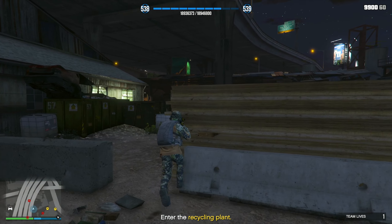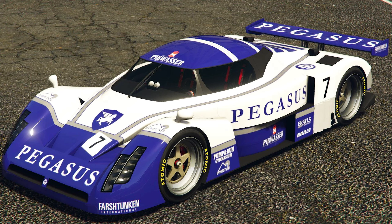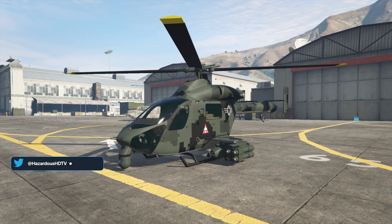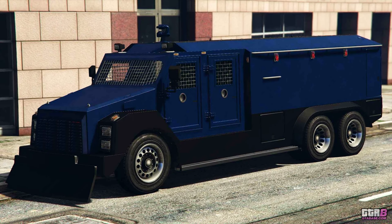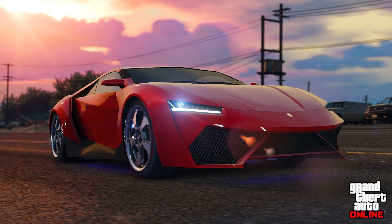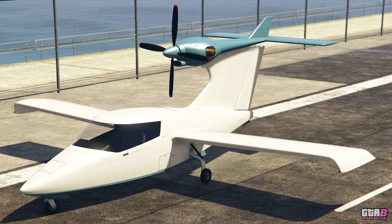Let's talk about our discounts, because we have some great opportunities to pick up discounted vehicles. We have 40% off the Anis RE7B, 40% off the Pegasi Osiris, 40% off the Buckingham Weaponized Cannata and the Buckingham Cannata, 40% off the Savage — which is 100% worth picking up — and 40% off the Brute RCV. We also have 30% off the Ocelot Swinger, 30% off the Pegasi Reaper, 30% off the Western Company Bessera, and 30% off the Western Company Seabreeze.